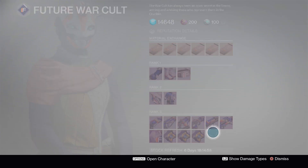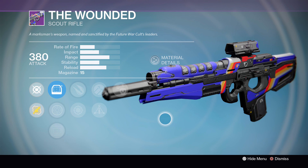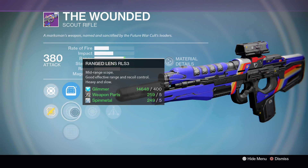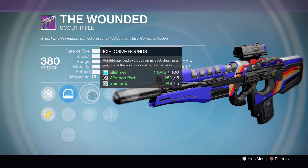First up we've got the Wounded Scout Rifle. This thing is super duper good — it's one of my favorite scouts in the game right now, and the roll we got this week is absolutely fantastic. It's already a really fun scout rifle with great base stability, but this roll comes with Reflex to give it even more aim assist, and then it's got a great PvE set of perks: Explosive Rounds,